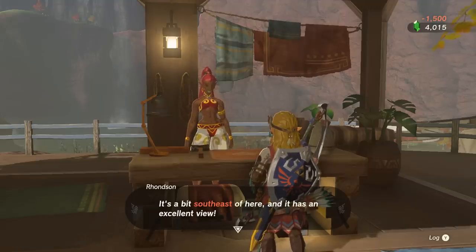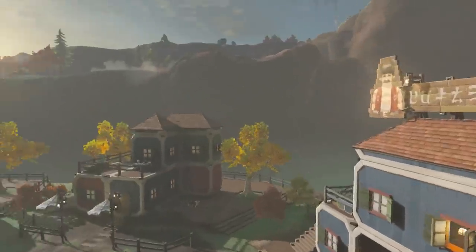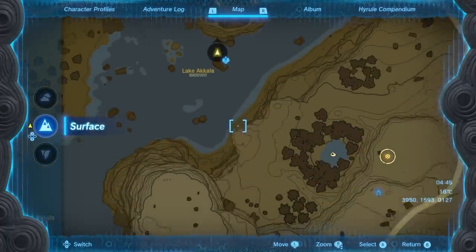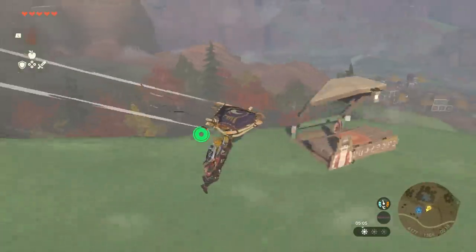Once acquired, we get given a plot of land. This plot of land just happens to oh-so-conveniently be right next to Rasitakiwak Shrine, which is the place I would want my home if I could choose. And now we can quite literally do anything we want with it.